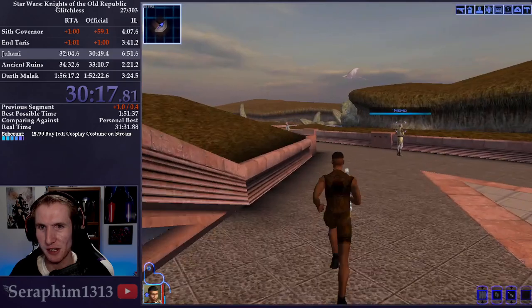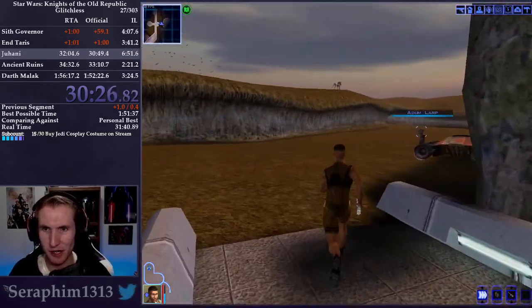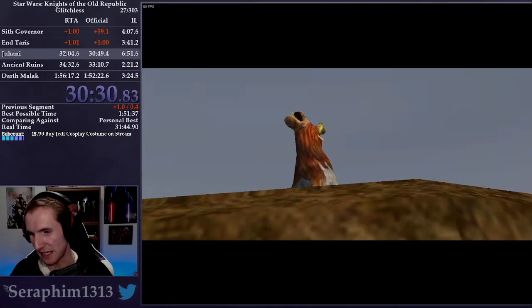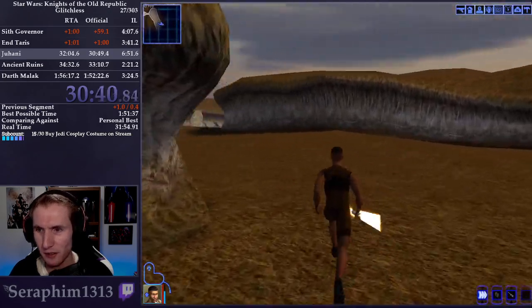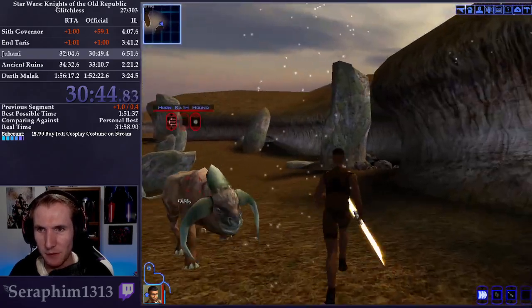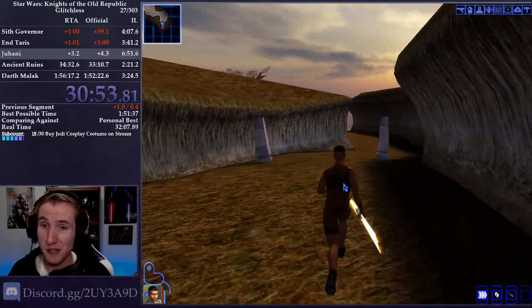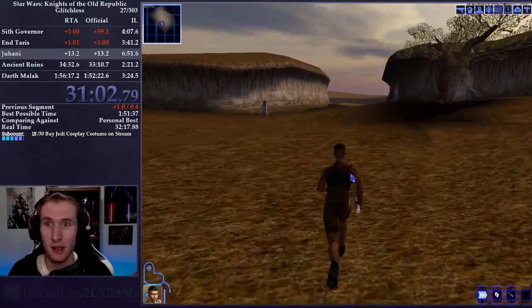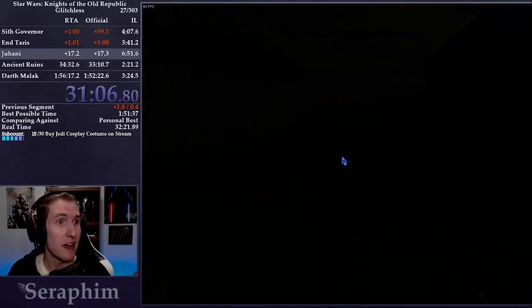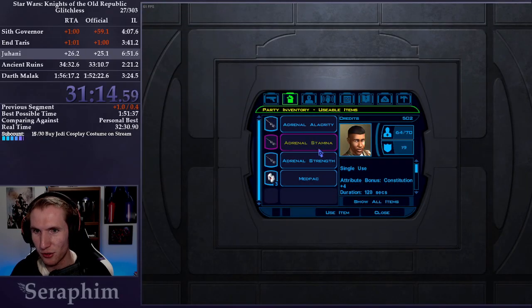Force Speed is a huge upgrade over Alacrity Stims — it's much easier than having to use a bunch of stims all the time. Apparently the plains of Dantooine are going under some rough times — there's some dark side influence going on and we need to get rid of the corruption. So we chose to become a Jedi Guardian for a couple of reasons: one, it's more Strength-based, and two, we get access to Force Jumping. Force Jumping can be annoying sometimes because you'll try to target one enemy and your character will still be targeting another and jump backwards, but overall it's very fast.